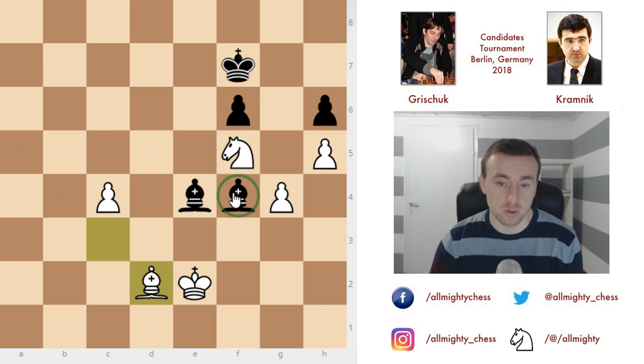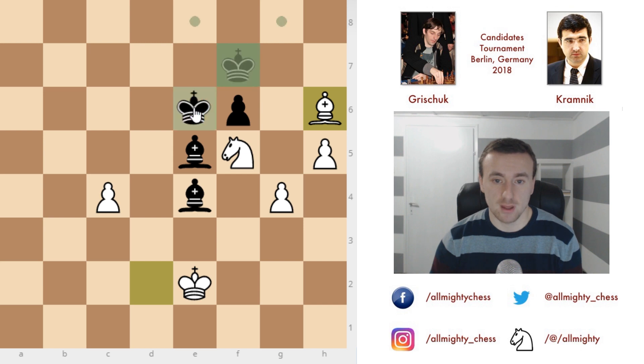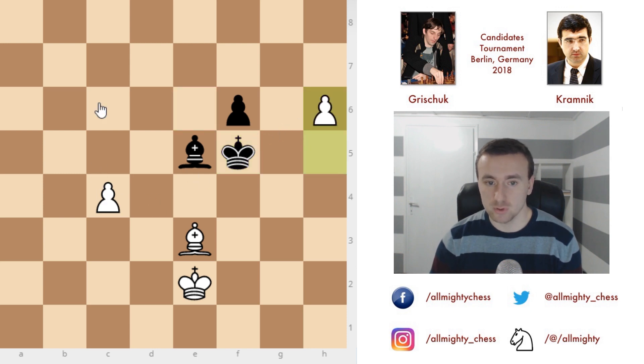After bishop to d2, black has a problem — either he will exchange or this h6 pawn will fall. Bishop to e5 and bishop takes h6. Now white is two pawns up. The only hope for black is to keep the bishop pair and try some tricks with bishops and checks to try and draw. But essentially at this point, it is just a losing game. King to e6, we have bishop to e3 — Grischuk isn't a friend of the exchange here because he is a pawn up. Kramnik goes for it: bishop takes, g-takes, and king takes. Now it is just a matter of pushing the pawns. We have h6 and pushing the c-pawn to c5. This is just winning.